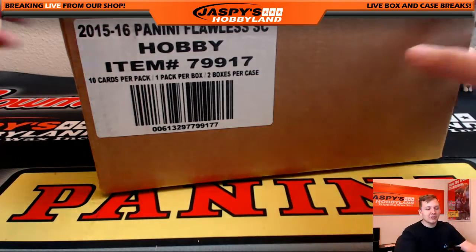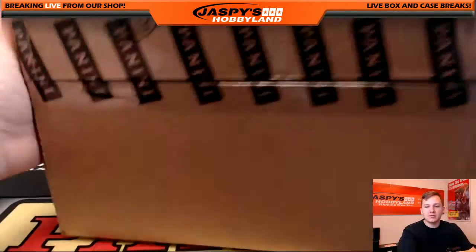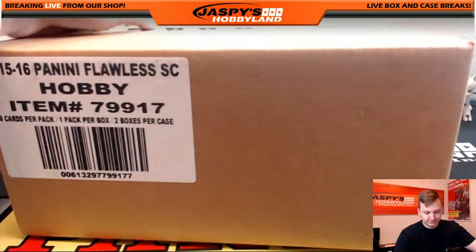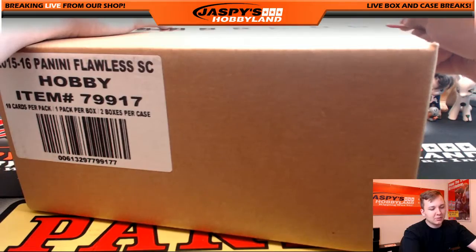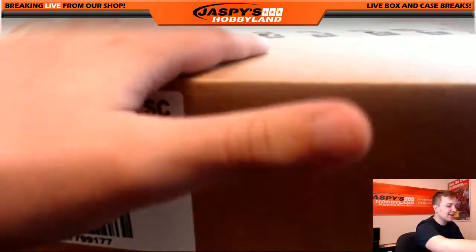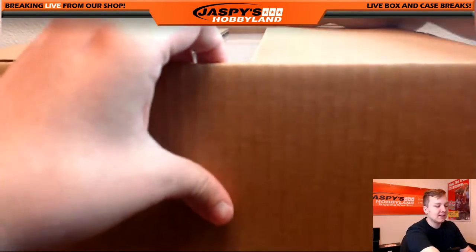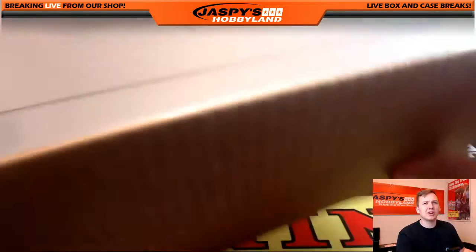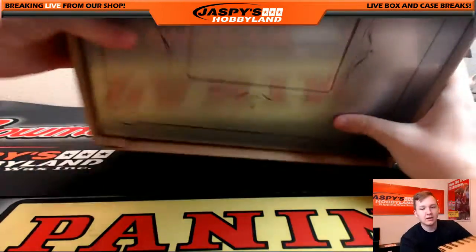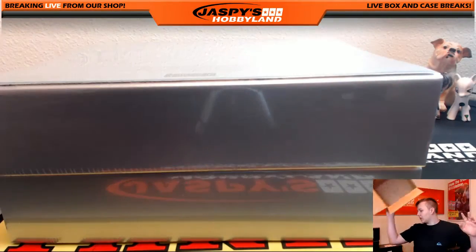Alright everybody, we're doing a personal rip for KCT here in the room — flawless soccer, full case, good luck. We're doing a full two briefcase break. I pulled Pele out of 10 auto and a Messi Sapphire out of 10 in the first case I did, and then the second case had a Ronaldo out of 25 I think, and some other nice stuff. No one-on-ones yet, which is kind of a shocker.